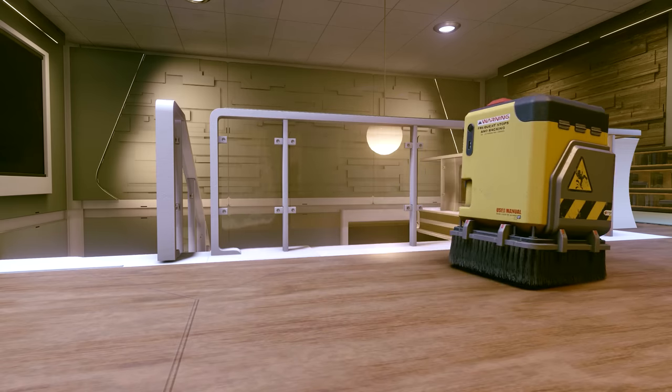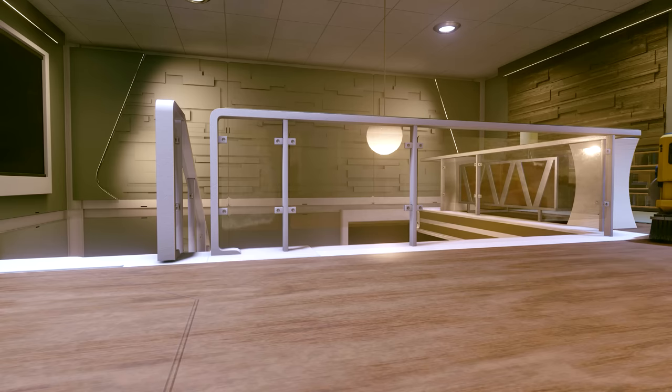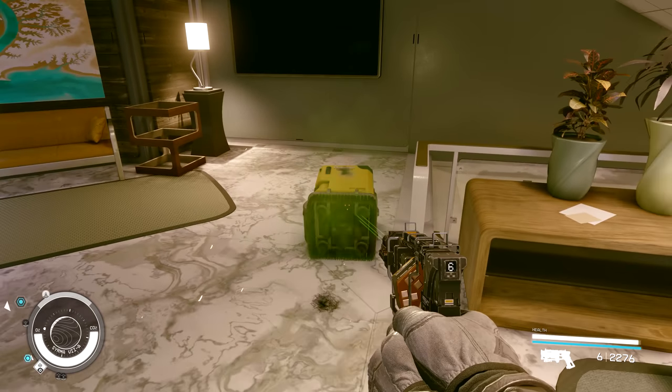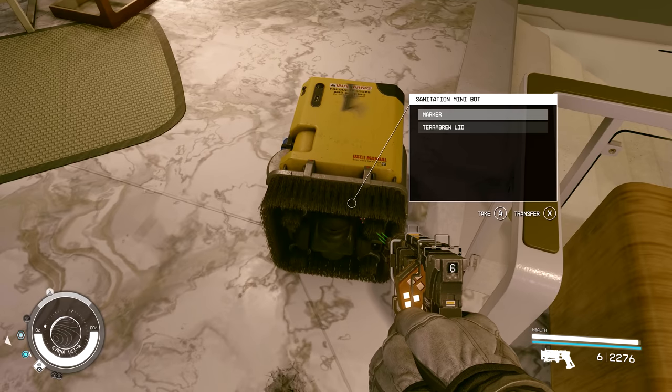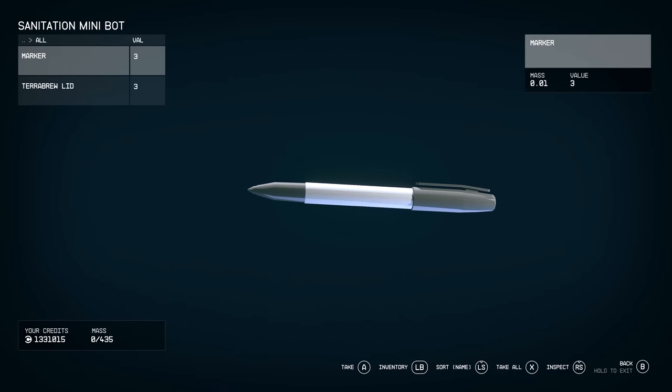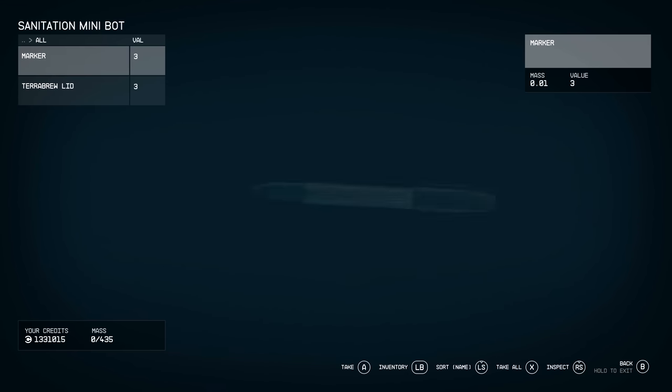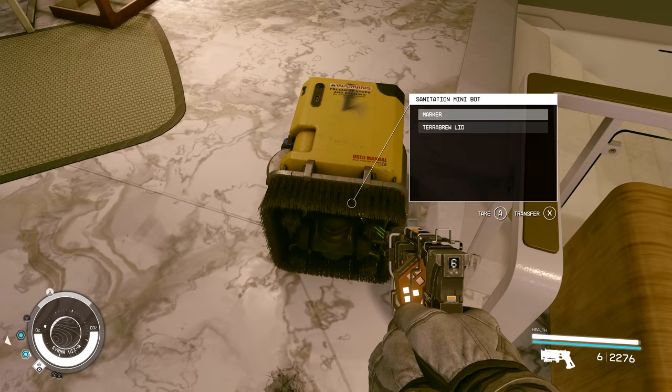Now if, for some reason, you really need that pen back that it's just cleaned off the ground, you can actually kill the mopping bots, and in their inventory they will be carrying the items they cleaned up. So firstly, that's a really cool detail, and secondly, you can get back that item if you accidentally dropped a small miscellaneous item and a mopping bot sucked it up before you could make any use of it.